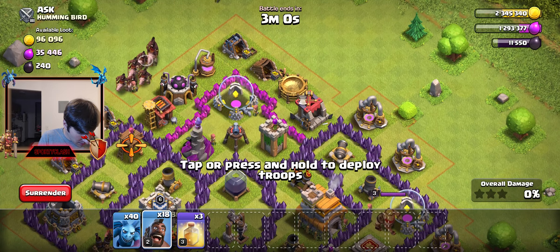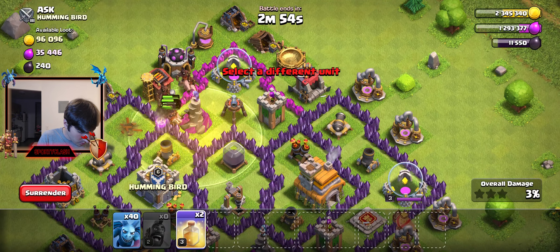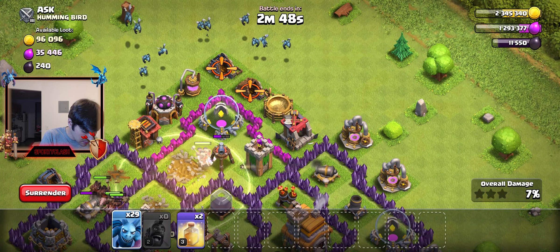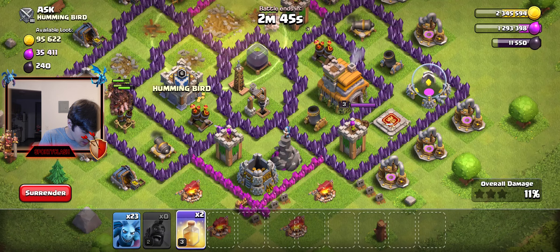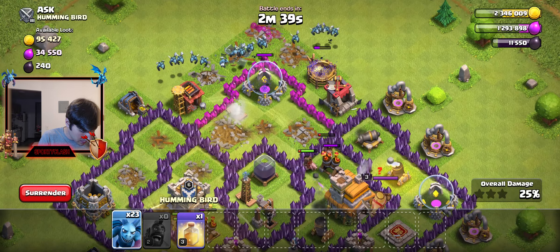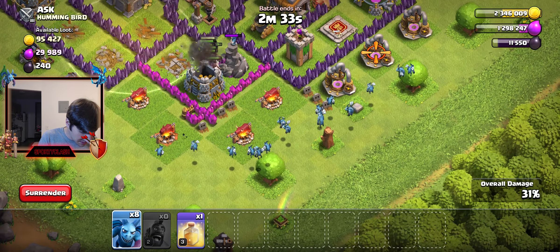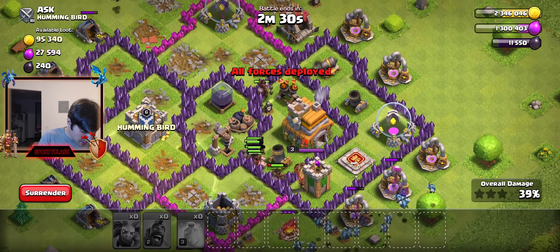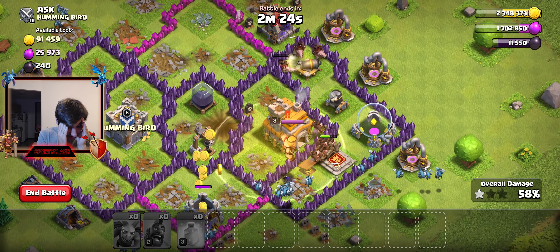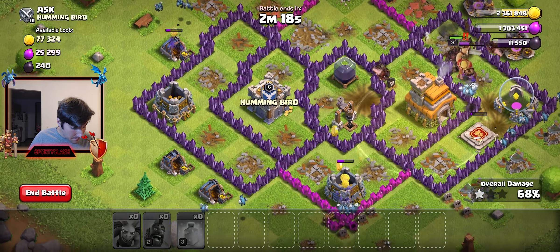Here we go — mass spamming these Hog Riders, then waiting just a bit before throwing some Minions in on the side. We need to make sure the Hogs don't get hit by the Giant Bomb — that's the most important part. Looks like we're moving really quickly. Starting to release the Minions now. Oh dude, this is a clean swipe — this is absolutely insane! Another Swiss cheese attack, I've never seen anything like it.